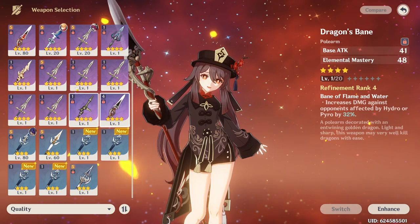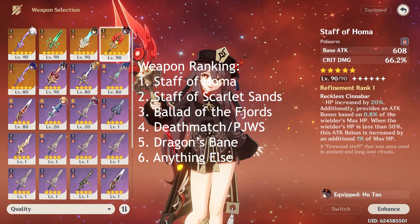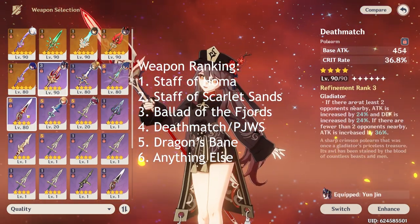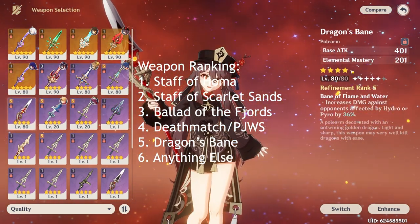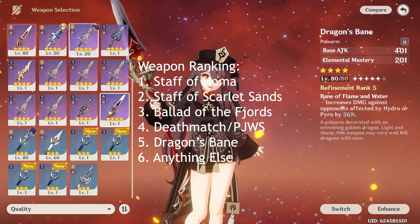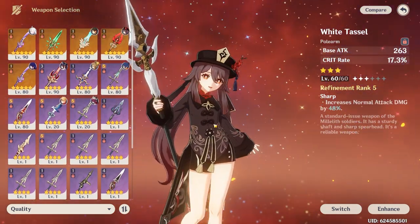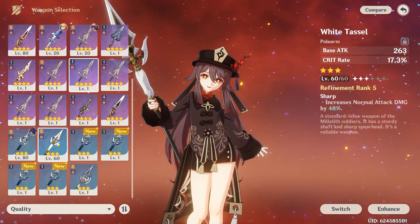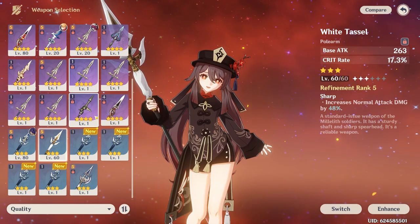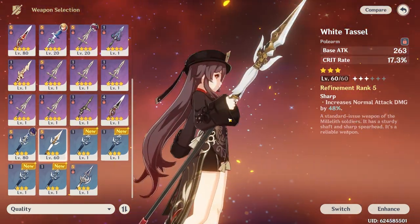Other than that, I wouldn't recommend any other weapons. My weapon tier list: Homa first, then Scarlet Sands, then Ballad of Fjords, then Deathmatch, then Dragon's Bane. Dragon's Bane is really only useful if you don't have enough EM from her sands or substats or outside sources. If you're desperate and you just got Hu Tao, run White Tassel — it's a free weapon you get from chests. It gives you a crit rate substat, and the normal attack damage buff doesn't matter since you charge attack with her, but if you're in the trenches and need a weapon for her, White Tassel is usable.